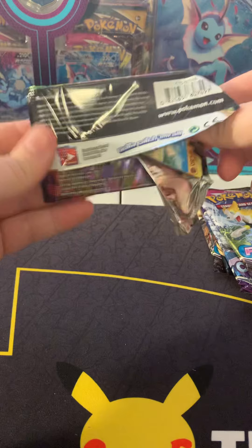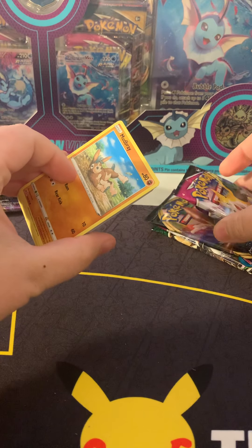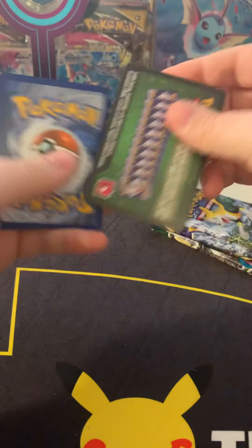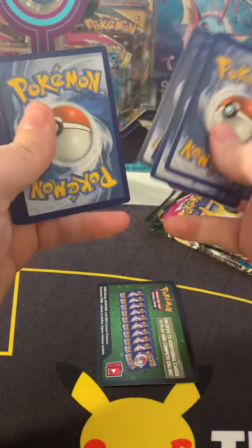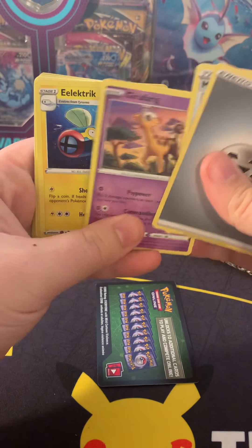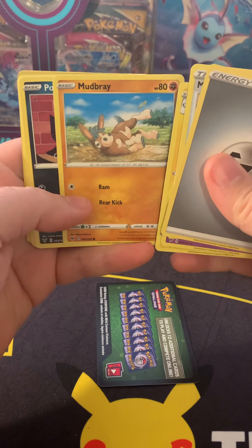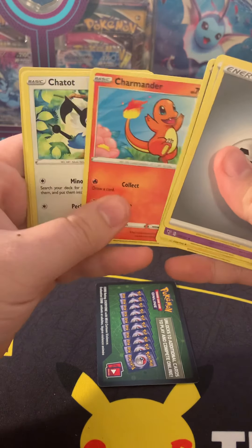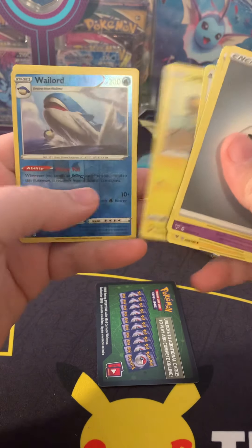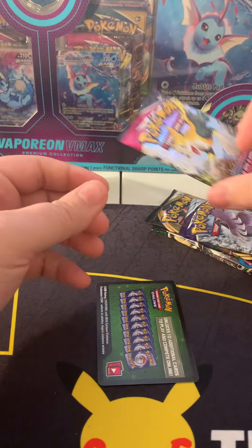We get six packs total. Opening Vivid Voltage: unfortunately not getting anything notable in there — metal energy, memory capsule, Girafarig, electric-types, Mudsbray, Puchina, Charmander, Chadot, Joltik reverse, Wailord, and Grapploct. We'll take it.